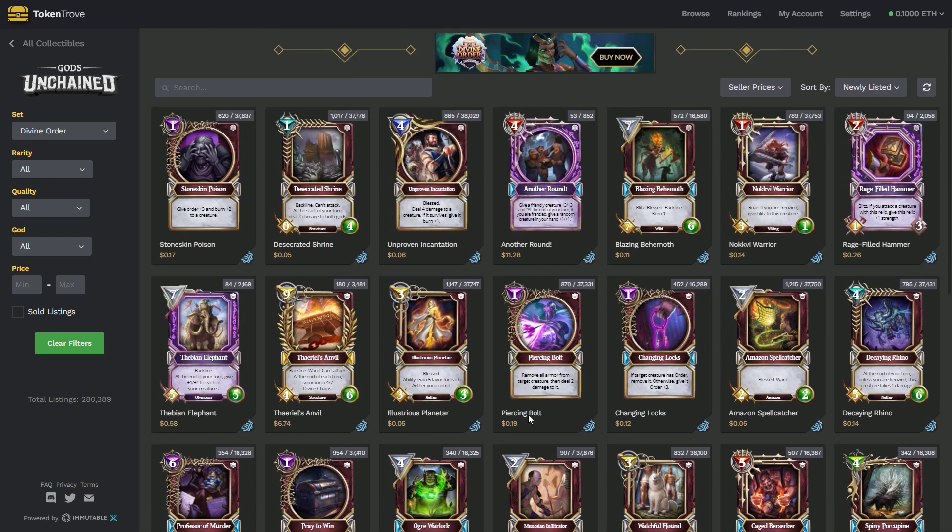That is kind of flipping in a nutshell — knowing your decks, knowing what the meta is, studying up on potential upcoming changes on cards.